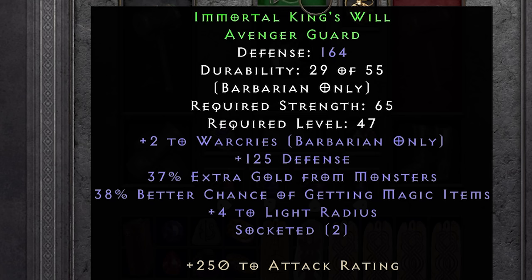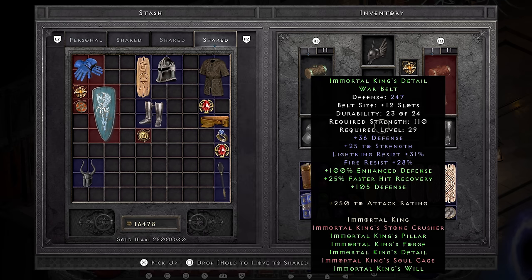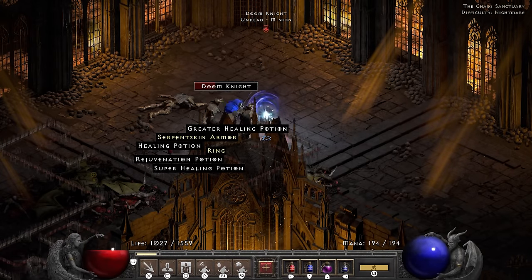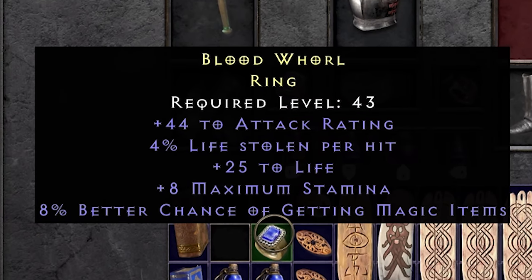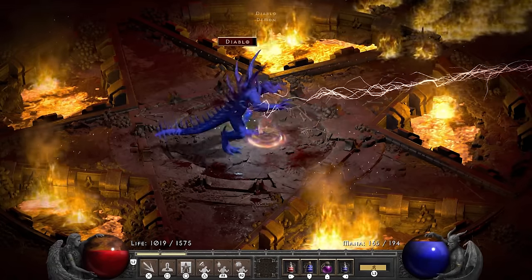I'm keeping the sockets open for now because I haven't decided yet what I'm going to put in them. Wearing the helmet grants the gloves an additional 10% life leech. The belt and the boots get an extra pile of defenses, which is why I decided to go for a Concentration Barbarian in the first place. Because the game is catching up on my power level, I also go ahead and do the safe thing and switch to a Treachery for the chance to proc Fade. Being fast is nice and all, but gotta make sure I don't die. Lord de Seis took 2 hits this time — very strong, but not as satisfying.